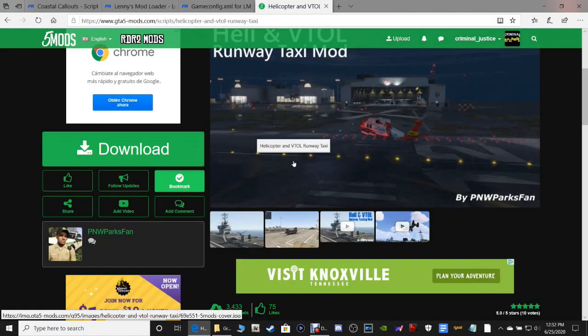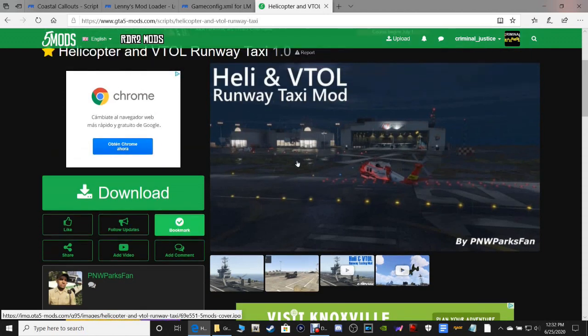Last but not least, this is optional, but I do like this mod. It's completely up to you guys whether you want to install it or not, but it's not really required because the choppers are going to take off no matter what. What this is for is it actually allows you to taxi your choppers in and out of the hangar — drive them. These choppers do have wheels and you can actually drive them. I do recommend getting this.